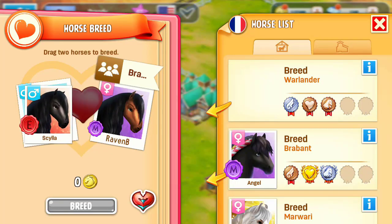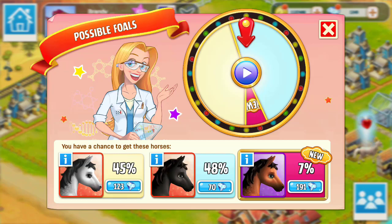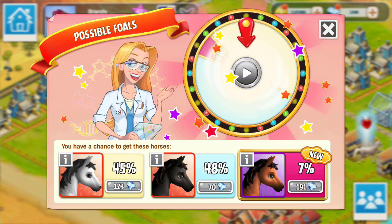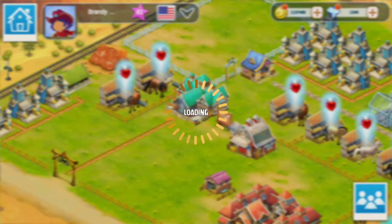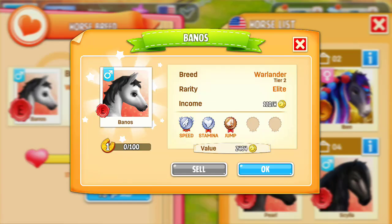I'm going to breed a friend's tier 3 Warlander with my tier 1 that we got, and we could end up with a tier 2. We could also get tier 2 as well. To be honest, I just want either tier — and we've got tier 2! Now we've got a tier 2 Warlander to work with, so I'm going to deal with that one.